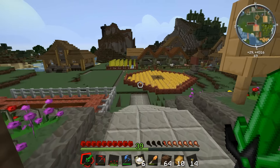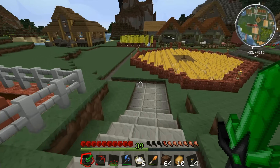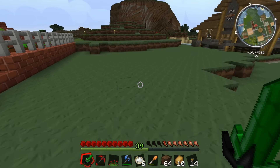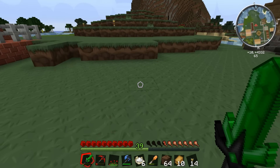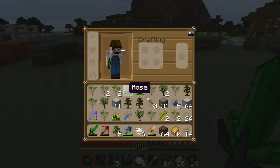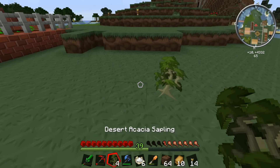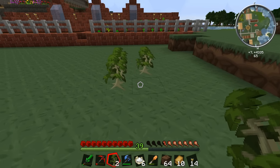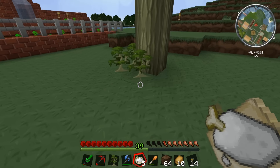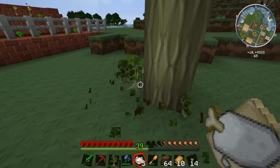Right, so we need a nice flat patch of land to put down this desert acacia. Now what is it going to look like? One thing I'm worried about is — desert acacia, that sounds like it's a desert tree. Now does a desert tree need a desert biome? That is the critical question, isn't it? So I'm going to put this down, and fingers crossed I can plant it. Bam! I don't even need four saplings for this — I only need the one.